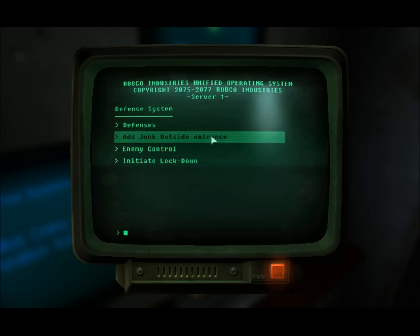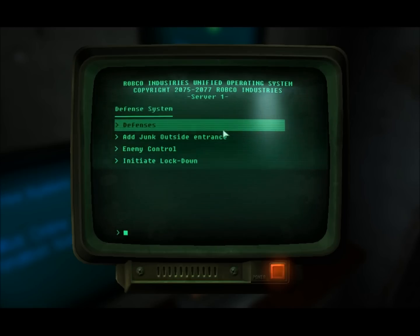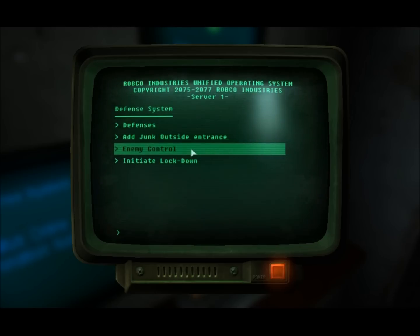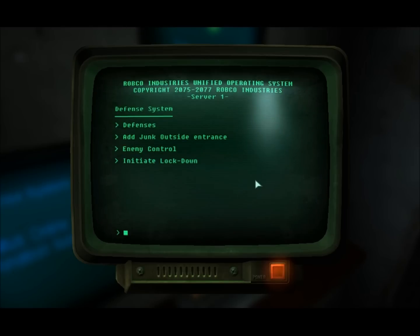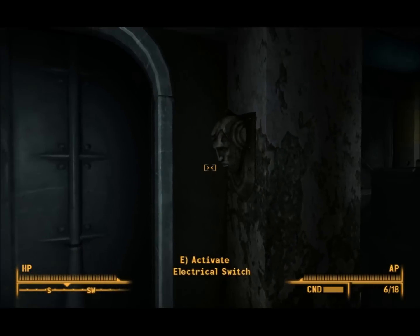You can add junk outside the entrance, though I didn't want to do that because it looks weird. Basically, you build up a defense outside your base. What that's for is you can have enemy spawns right outside your base, so you can train for battle. You enable attacks and make them easy, medium, or hard, and they attack every one to three days. Here we also have 'initiate lockdown,' which I think may open that little thing for getting the two hidden guns.